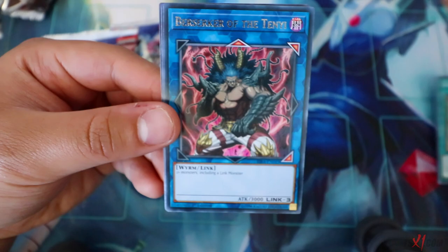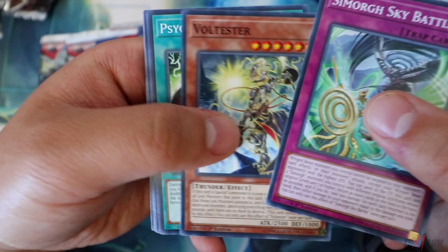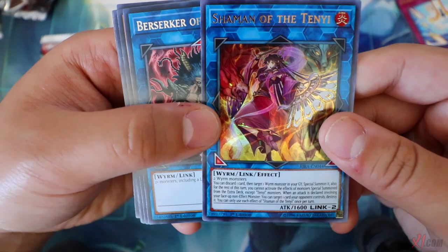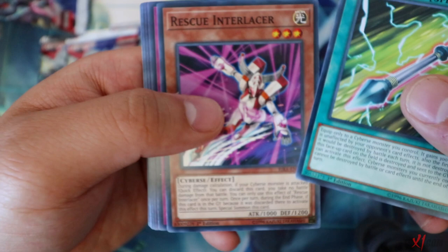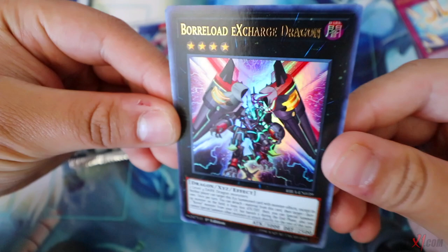We need to pull the Bow of the Goddess. More packs - Rescue Interlancer, Dream Mirror Fantasy, Marincess Seastar, Simorgue Sky Battle, Dream Mirror of Joy as a Super Rare, Berserker of the Tenyi, and Block Out Current. Five more packs to go. One more set to go - Simorgue Sky Battle, Votester, Shaman of the Tenyi - that's our third Ultra Rare! Three ultra rares and one secret rare out of 20 packs.